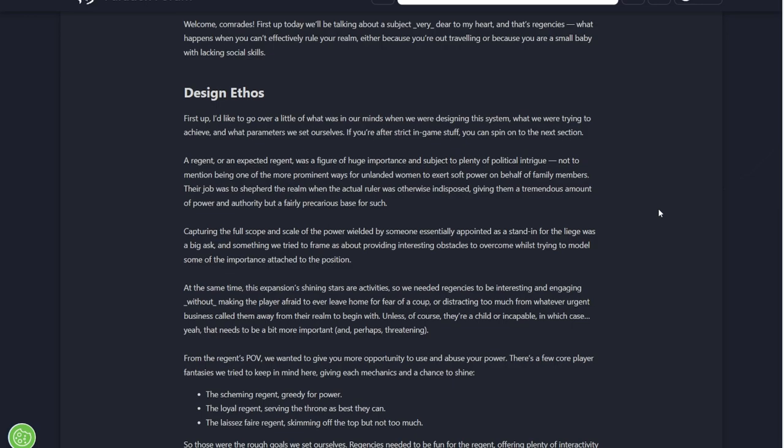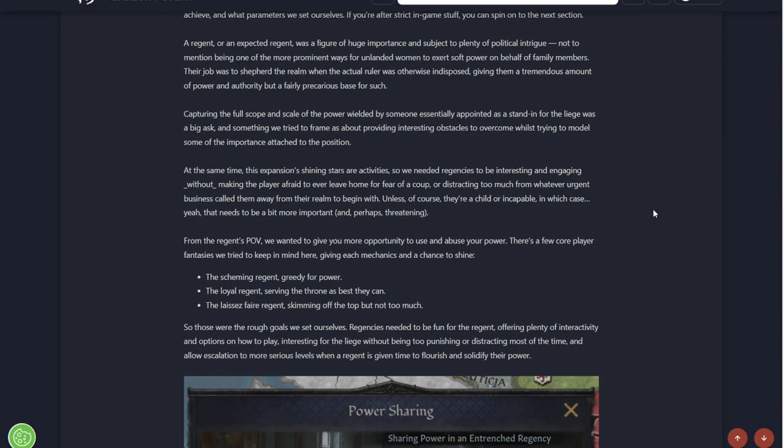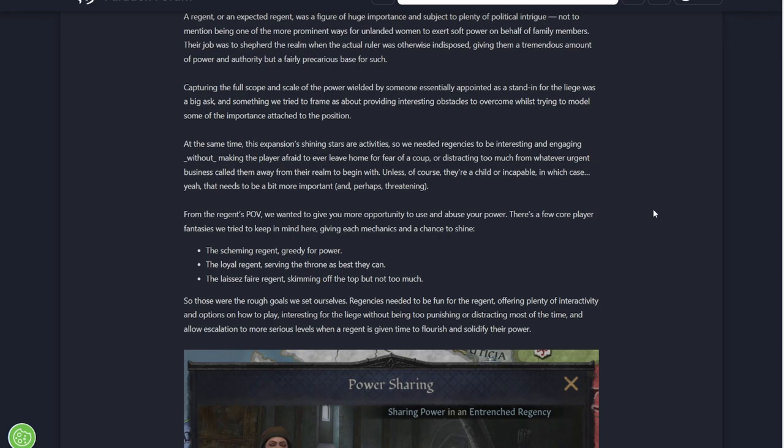If you've seen the history of basically any royal family, this is basically what happened. You had Regencies at times. Sometimes they were benign - they basically helped the probably young king. A child ruler can't run the realm if he's like six years old, so they would have a regent do it for them. Sometimes they just did it nicely to build up the realm, be a good ruler in their stead, and then let him have power when he came of age. Other times they basically just took over.